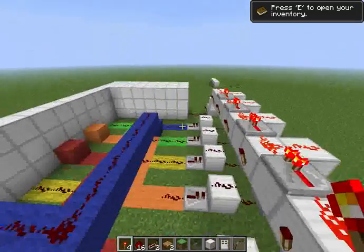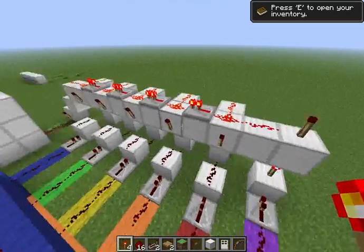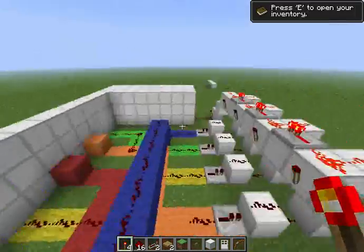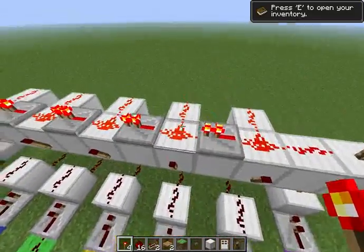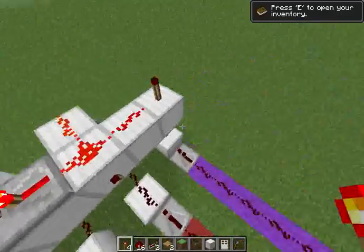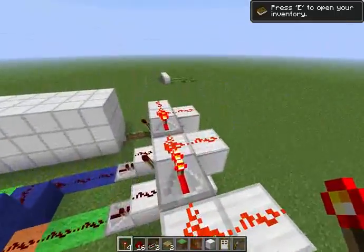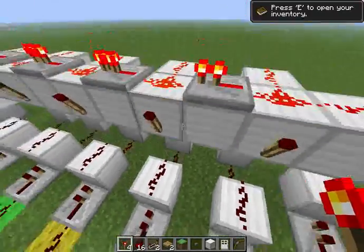After I press all these buttons in order, all these torches will turn on, all this redstone will turn off. When I press reset, this will turn on, turning everything back on here and turning this off.